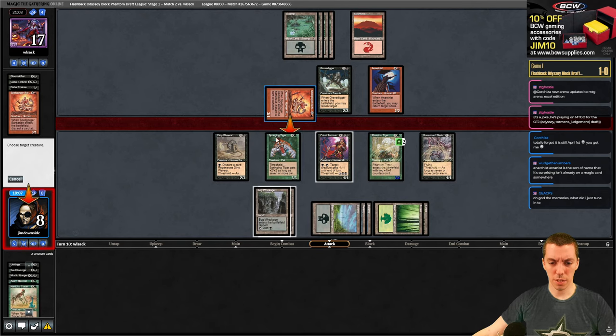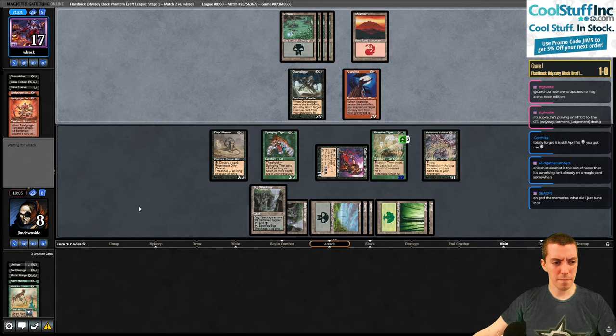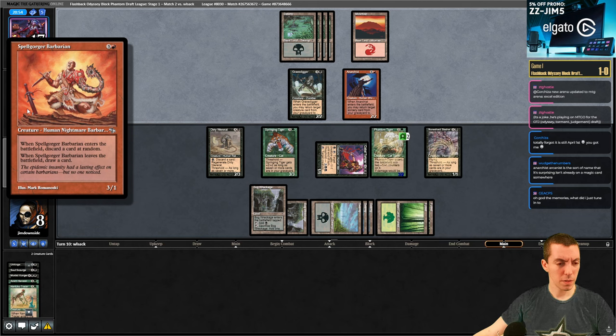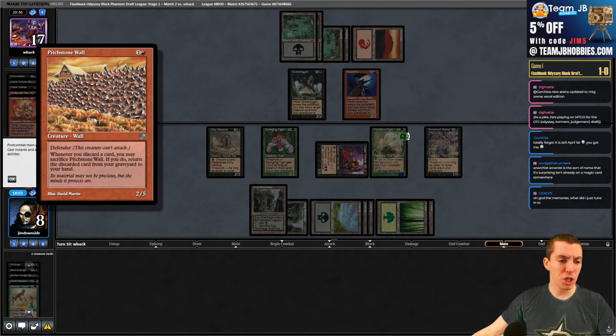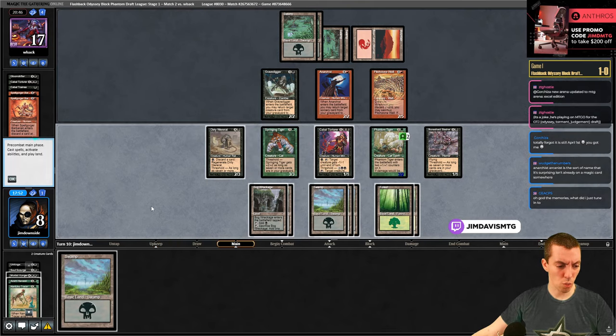Comes the Barbarian - just going to target this and draw a card. Human nightmare Barbarian - oh I guess Barbarian is a job, not a creature type. Pitchstone Wall - a 2/5 defender, if you discard a card you may sacrifice this and return the discarded card from graveyard to your hand - sure, not that bad for us. Untap and draw a swamp - now we're one mana away from flashing back Morbid Hunger.